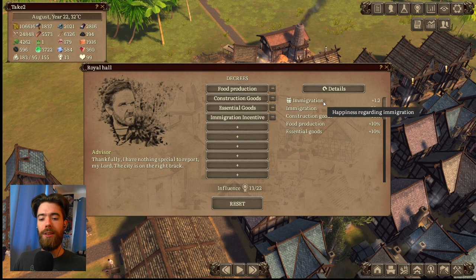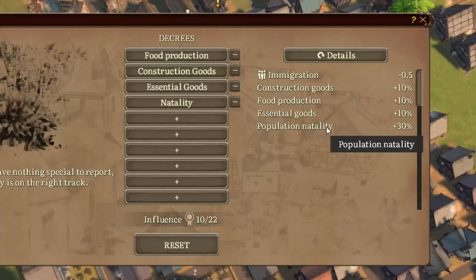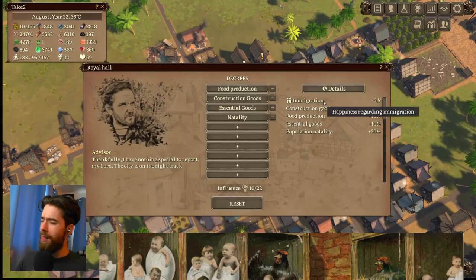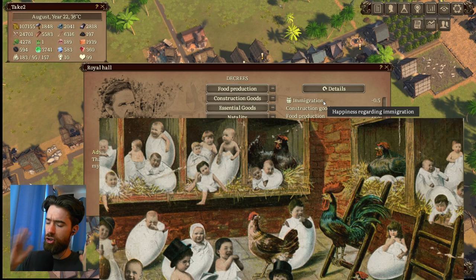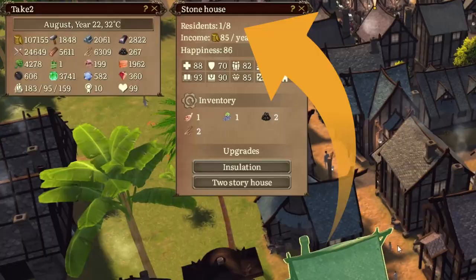Advancing into the mid game with the Council Hall, we eventually come to Natality, which is another policy directed at increasing the birth rate within your colony. This policy is cheaper and gives you an additional 30% birth rate, but it also decreases the happiness your citizens have towards immigration — they want to stock this new island with their own. Importantly, parents will only have children if they have additional housing space, so upgrading to stone houses and two-story houses gives you the most benefit from this policy.